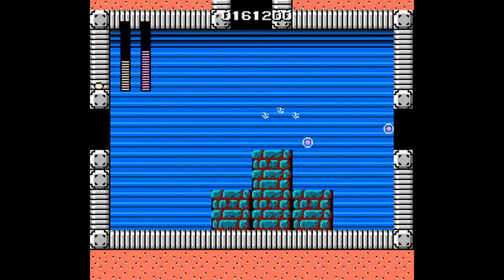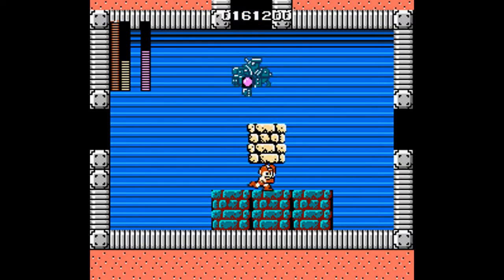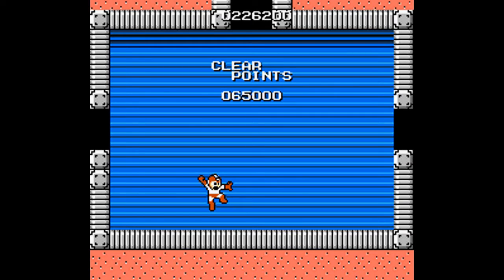This is actually the only boss I can beat fully legit in this playthrough. When it's down to low health, it'll start becoming too fast to fire and dodge effectively with a Mega Buster, as you don't have the water physics of the later games. Super Arm will take care of the boss incredibly easily. I love that pose — I'm glad the stage ends immediately after killing the last one. It's amazing.